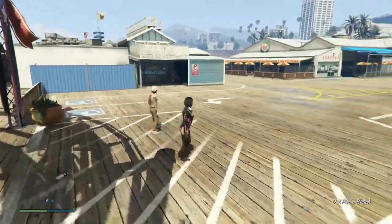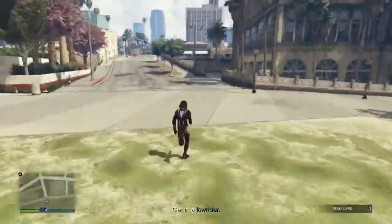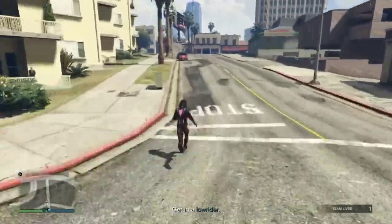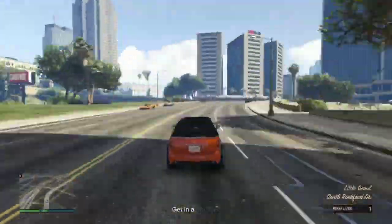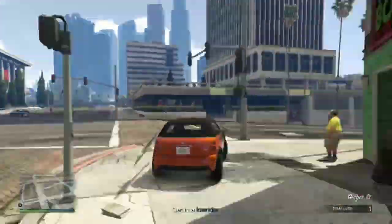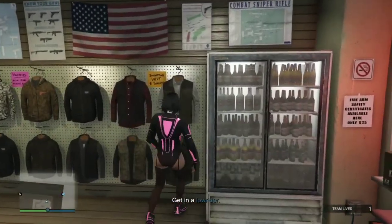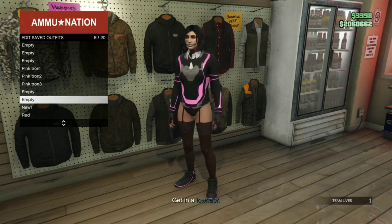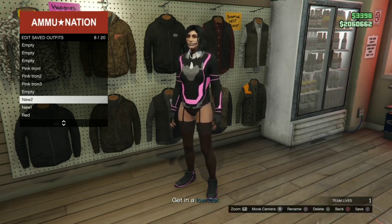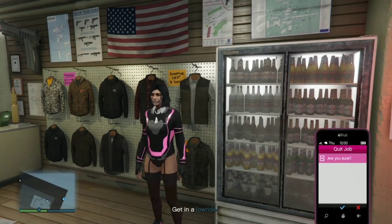Again, once this mission has started, do not get into the vehicles they have. Go and get a random vehicle off the street and go to the gun store. Next, go ahead, pull up your GTA phone, and quit this mission.